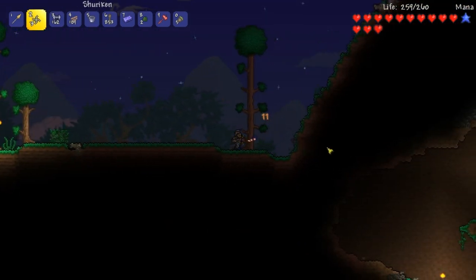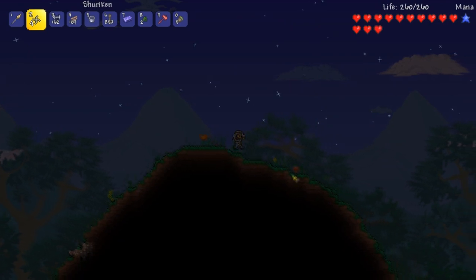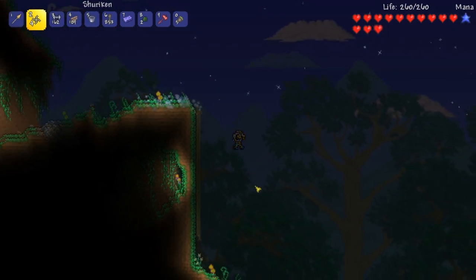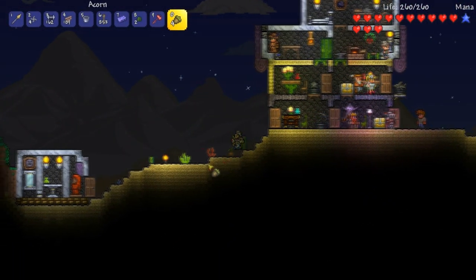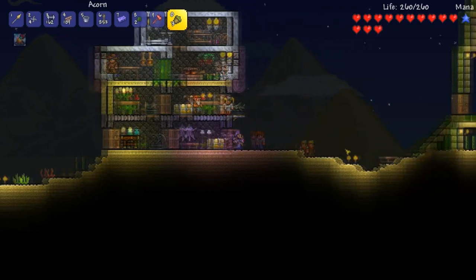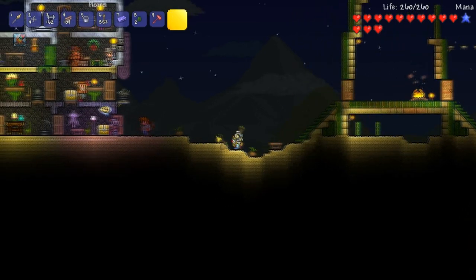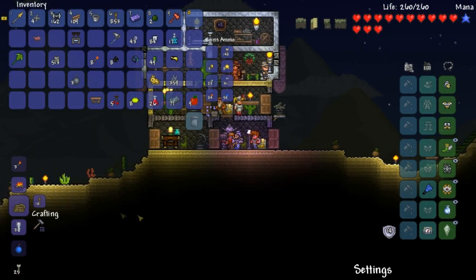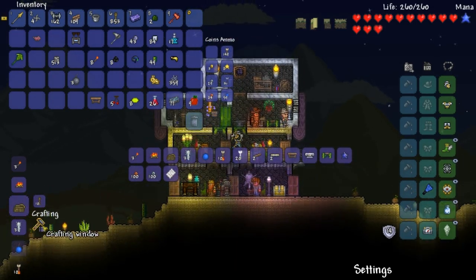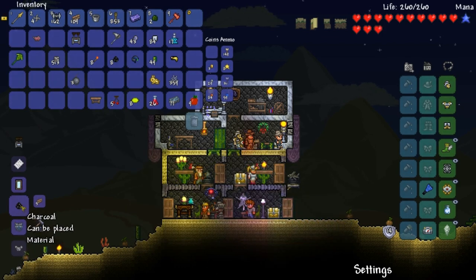Jump right over it - there we go. Getting a little bit more gel. I don't have a dash or anything at all. We'll slowly make our way back to base. Let's put these down - hope these will sprout into beautiful palm wood trees. I probably shouldn't put one there, whatever. We need wood to make charcoal.